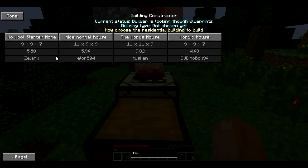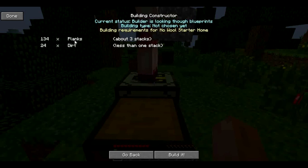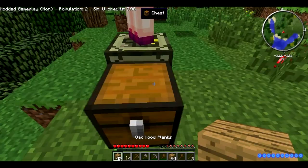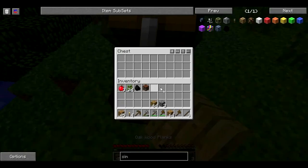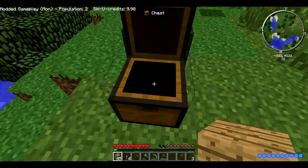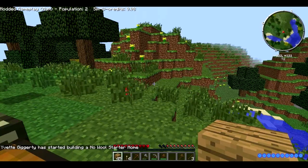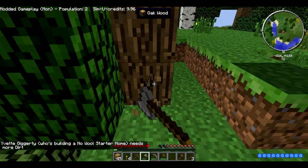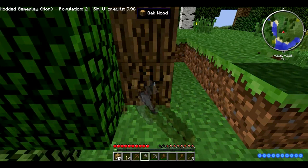I'm gonna make a residential place. We'll start with no wool since we don't have any yet — No Wool Starter Home: 134 planks and 24 dirt. I'll give all the planks to her. Two stacks is 128, so I need a bit more. I'm gonna get more wood. She needs dirt — there's dirt all around her, why can't she just get it? Oh my god, she's so lazy.